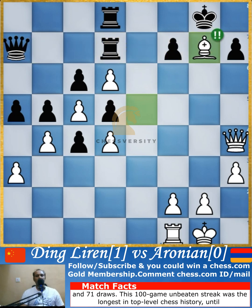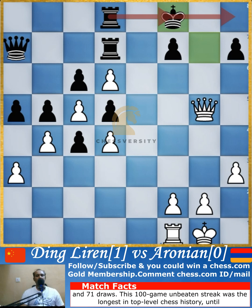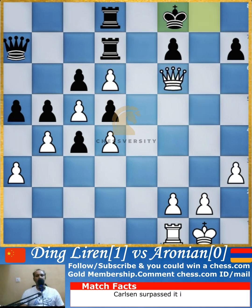Once the bishop is sacrificed and the king captures, the queen can go to g5 with check. Once the king moves to the back rank, the check is critical because the king going to the back rank prevents the rook from coming over to protect. Queen goes to f6, and in the next move if the queen advances the game will be over — there's no space for the king since this pawn covers the exit.